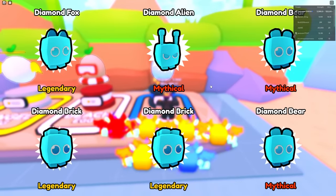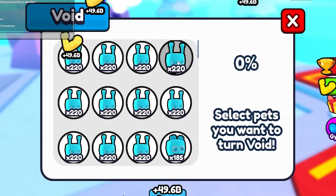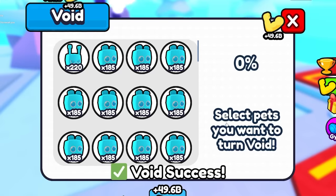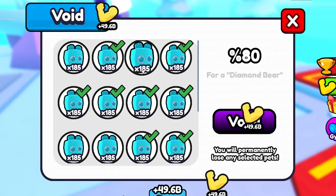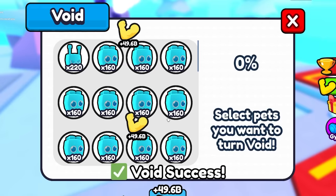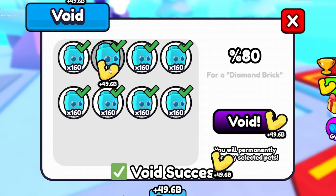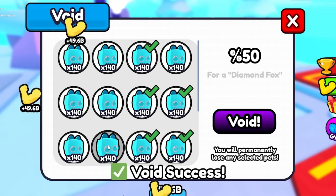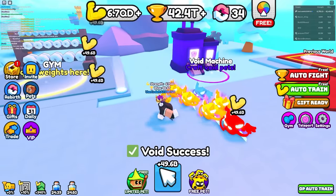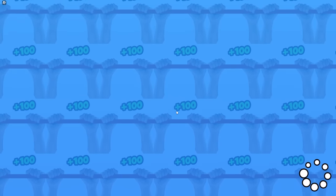I do need to make these new pets void because my void pets are actually better than the raw ones. But to make a void pet you need about 10 copies just to even attempt it — it's really hard. So I gotta mostly get the cheaper ones and turn those into voids. Let's get some more copies and make them — 80% chance, success! 70% chance, success too! Let's equip the best lineup.